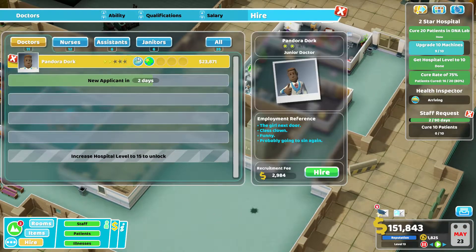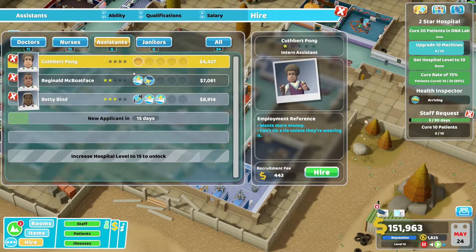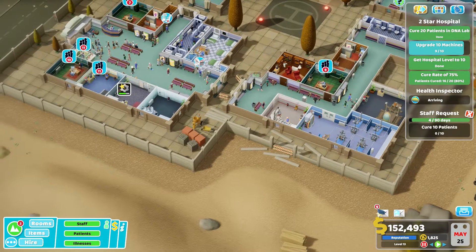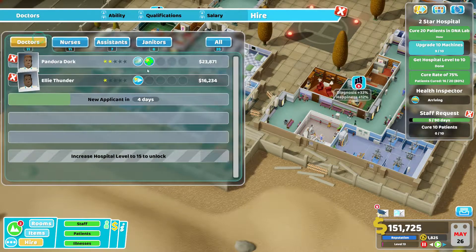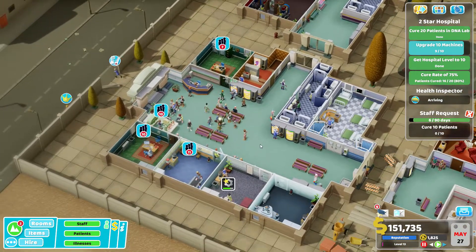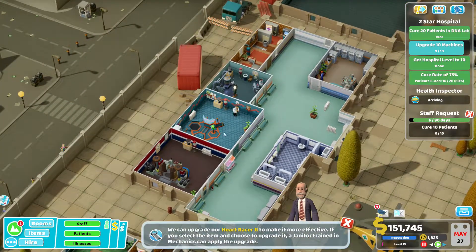Who can we hire — two more days for a doctor. How about assistants — we haven't checked that in a bit. Oh, positive, thinks her life is a rom-com — we could borrow them. Let's check the doctors again — come on, we need a GP. We need a better DNA doctor for the diagnosis one actually.